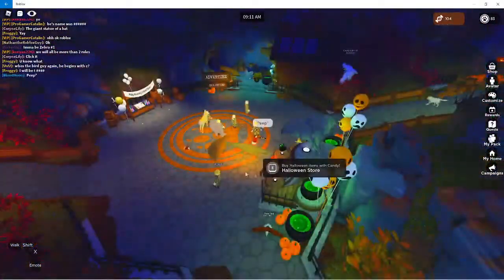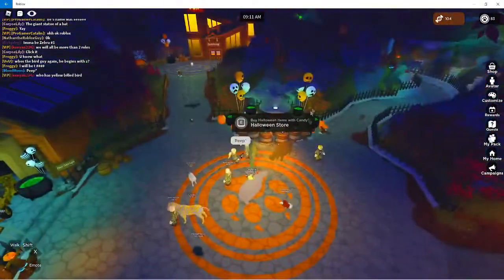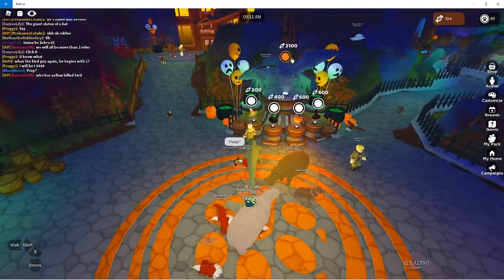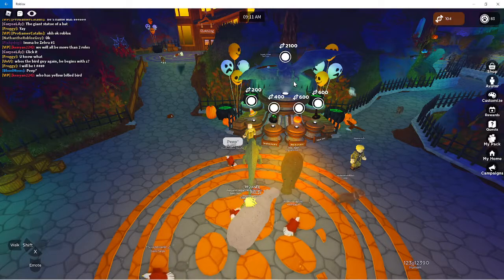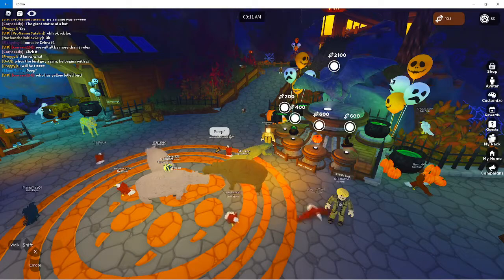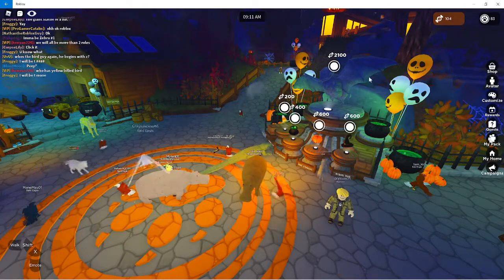So this is where you spawn in. You have this Halloween store right here — there's like a bunch of different hats. Oh wait, I guess that's how you buy the bat. I just realized that. I played this game like three times wondering how to buy the bat, but that's how you buy the bat. Paying attention pays off a lot.